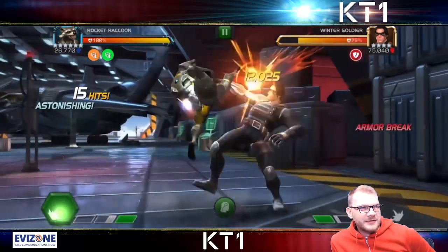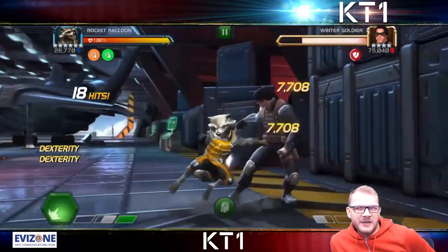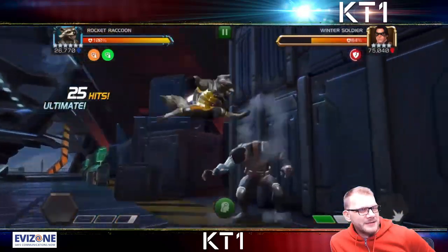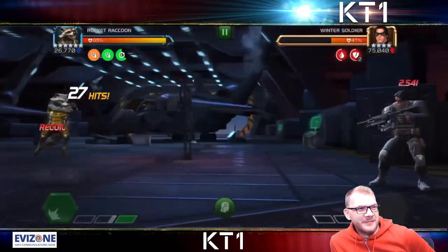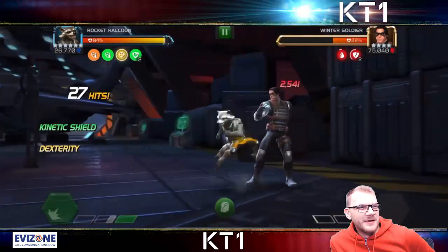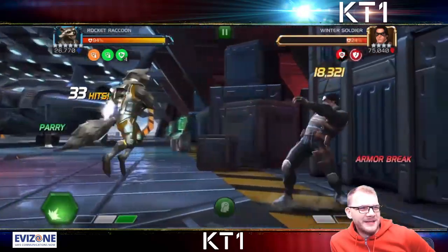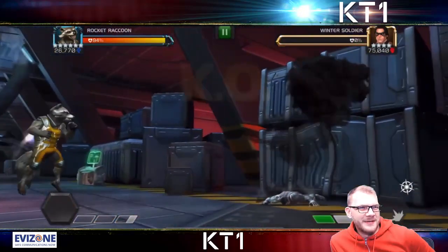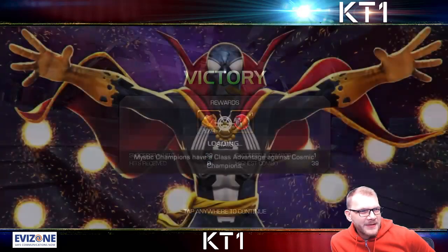I know when you dash back and start that scanning animation it gives you physical resistance charges, then energy resistance charges, and then something else as well. That reminded me that Rocket actually did get buffed at some point. He has a tech power boost active in this fight — that's what's interesting. How quick was this? 39 hits — pretty much the same as before.